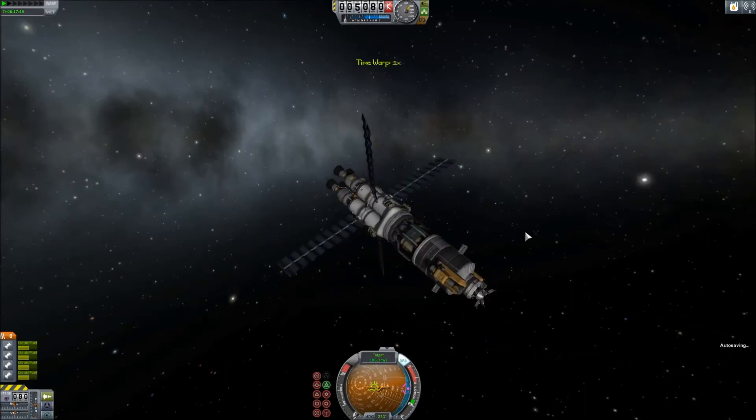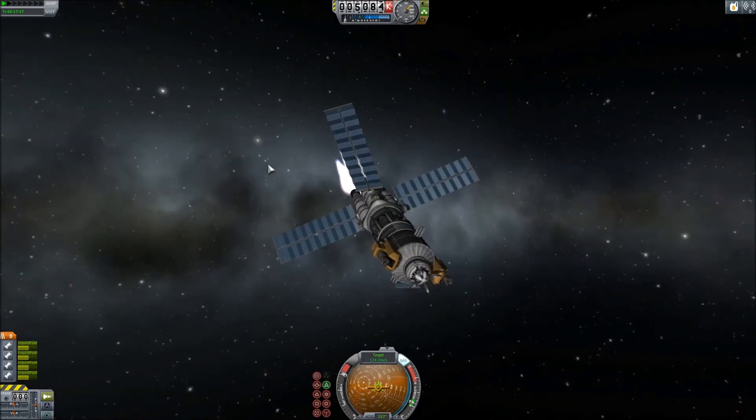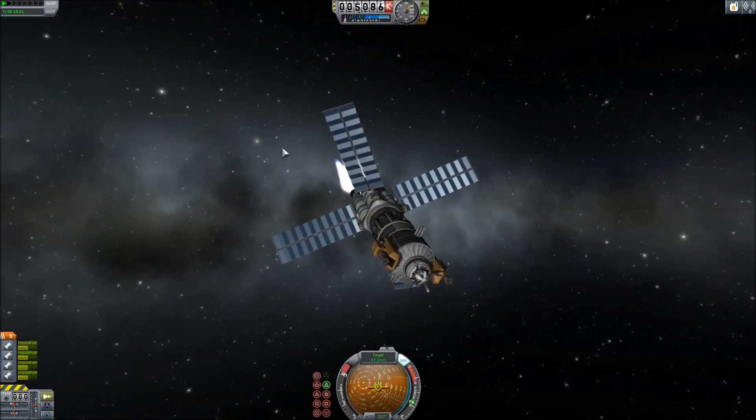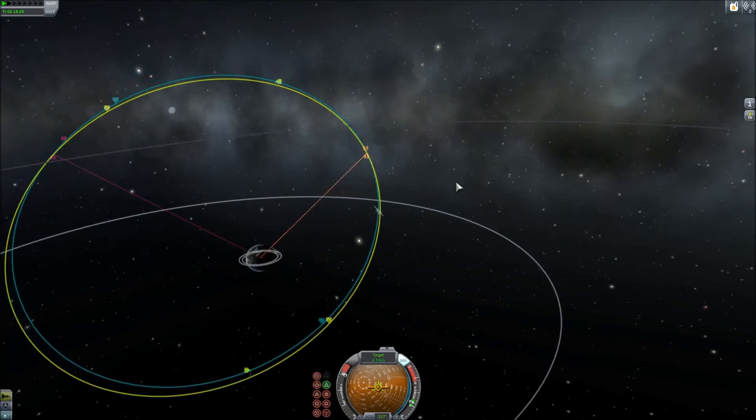This will probably serve as a refueling depot for the pole missions. Gilly, where one colony is planned to be headed, is not going to require refueling because it's pretty close. But larger Jool missions will definitely require refueling, and this is where it's probably going to happen.